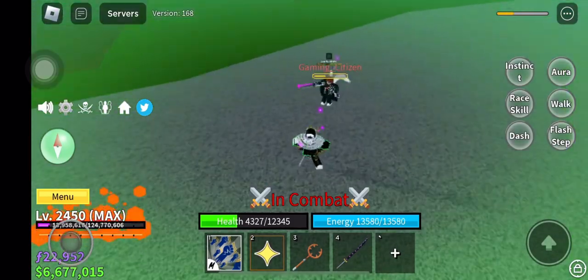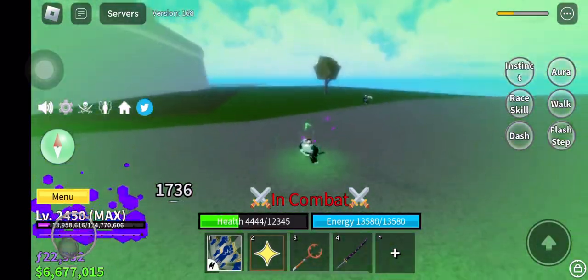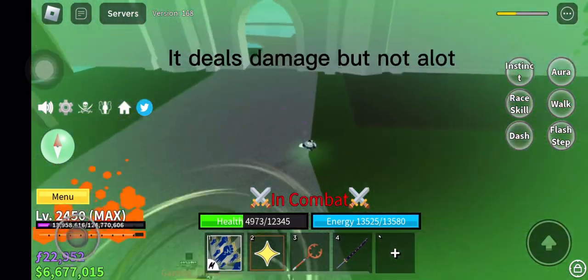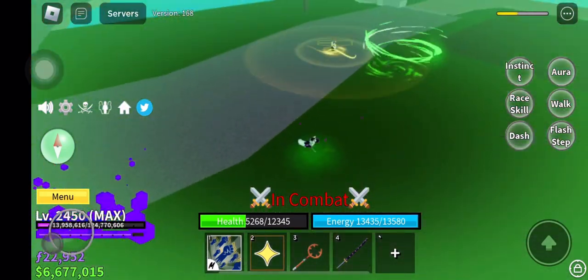There you go. The first ability is called Whirlwind tier 1 — it will damage but not a lot. If it's tier 2, it will become stronger.